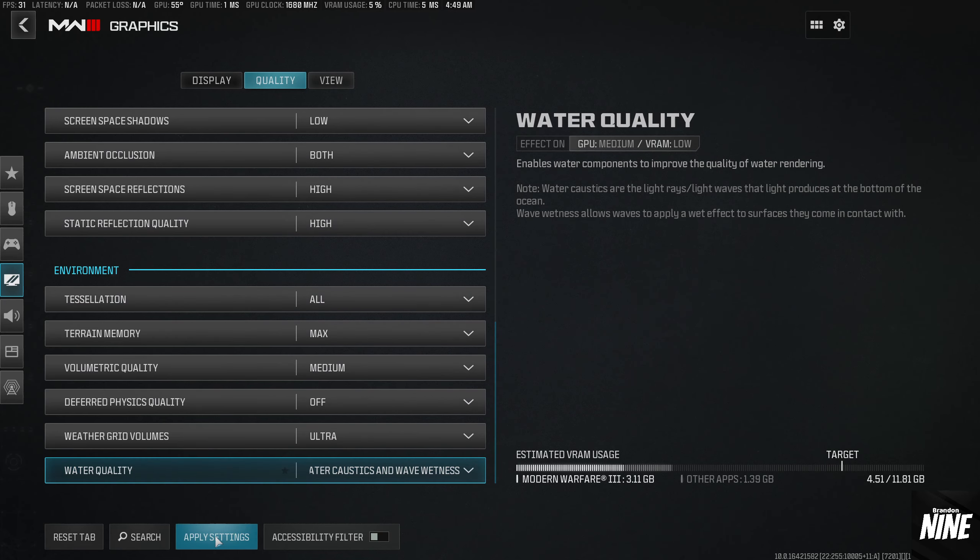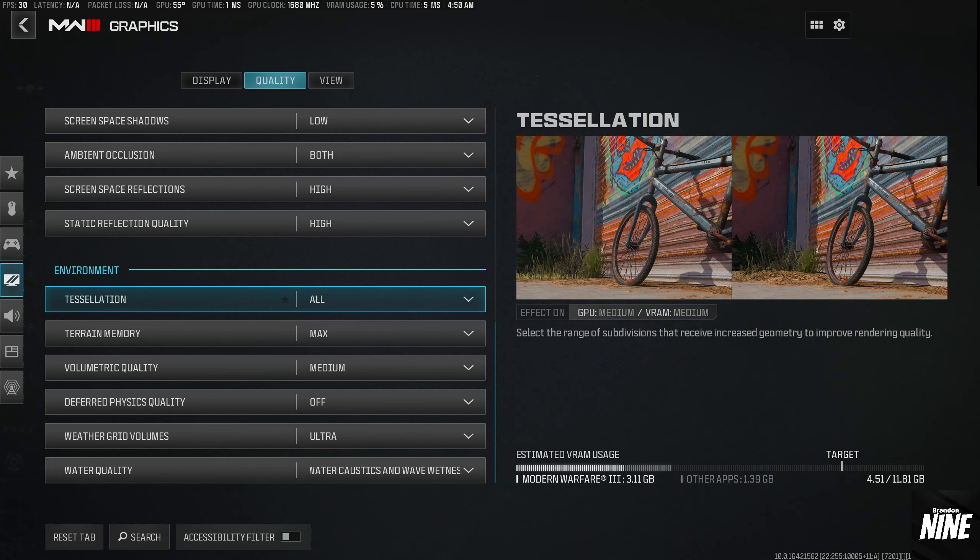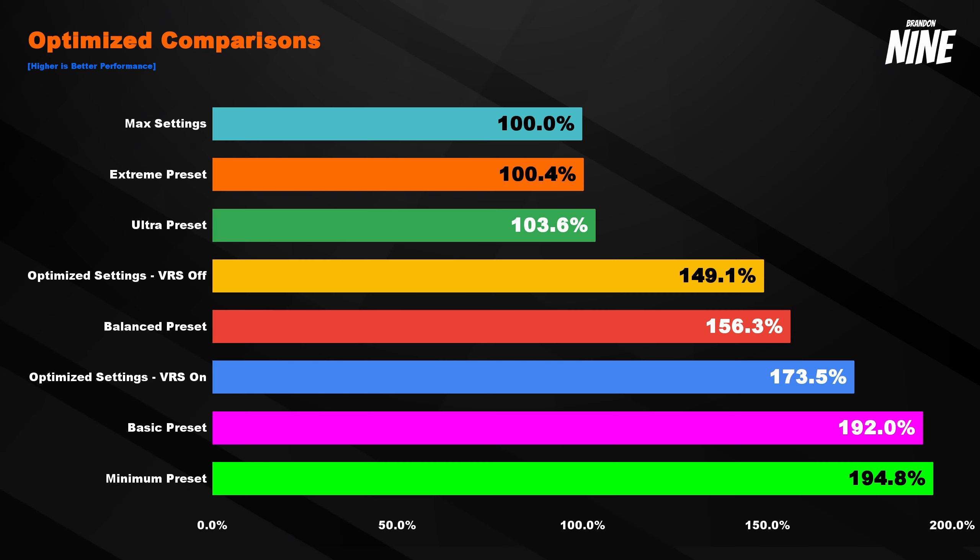Now we apply settings and look at the optimized comparison versus standard presets. With variable rate shading off, you get a 49.1% increase in performance over max settings while looking nearly identical to max. With variable rate shading on, you get a 73.5% increase in performance while still looking almost identical to max settings. That's what I'm personally going to play on — I couldn't see a difference in my testing, so I'll take that 73.5% performance boost.